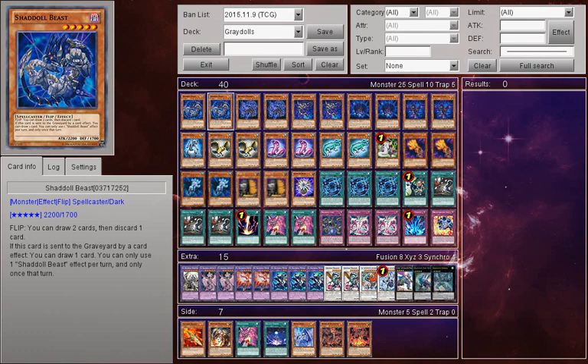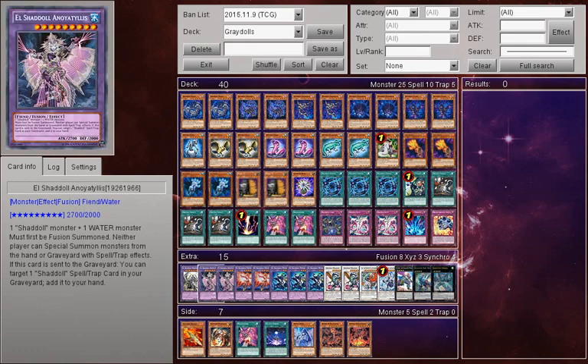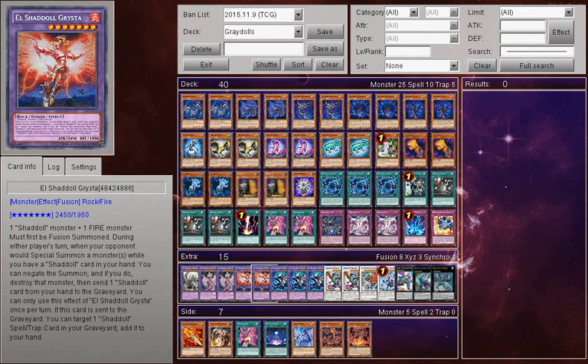I played the deck for quite some time in its original form — being a Heraldic Beast mix mashup, which was not very consistent until I went to Star Seraph, and then eventually in its dying age with Clowns. But I enjoyed the deck very much and I didn't want to lose it. I have a lot of sentimental value to my Shaddoll deck, so I went and tried to make a deck that could be viable for the November 2015 banlist, and would also incorporate one of my favourite Shaddoll Fusion Monsters, which is El Shaddoll Grysta — being very underrated and very powerful in the Pendulum Era.